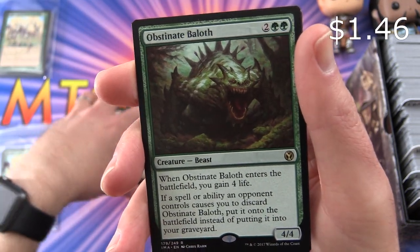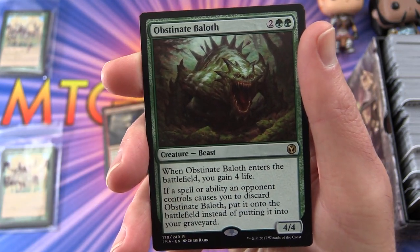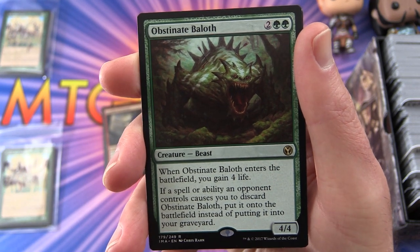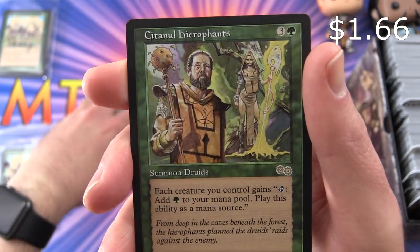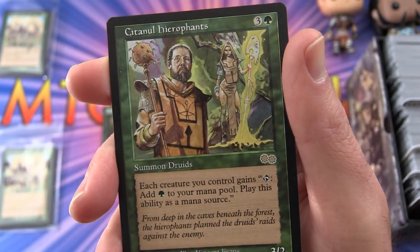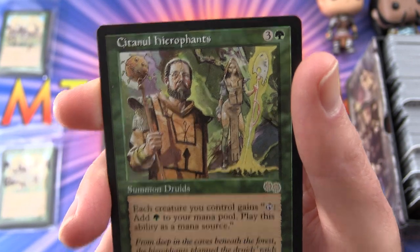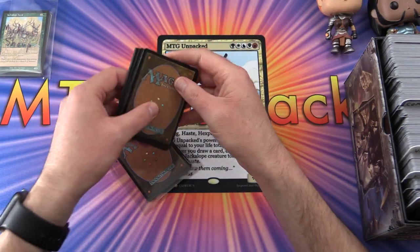Also Ghost Quarter and Braids. The foil is a Frontline Devastator from Hour of Devastation. The first rare is Obstinate Baloth — a creature beast, four-four for four mana; when it enters the battlefield you gain four life, and if an opponent causes you to discard it, put it onto the battlefield instead. The second rare is Citanul Hierophants from Urza's — each creature you control gains 'tap: add a forest to your mana pool.' Very nice pulls.